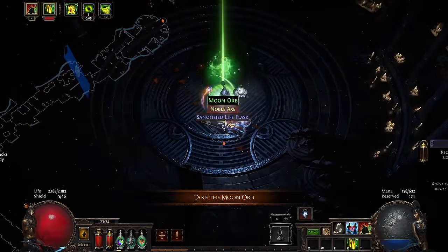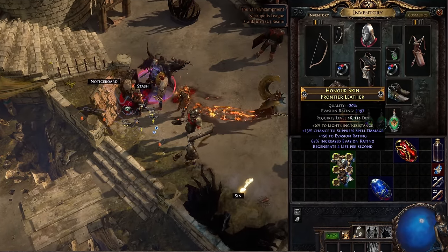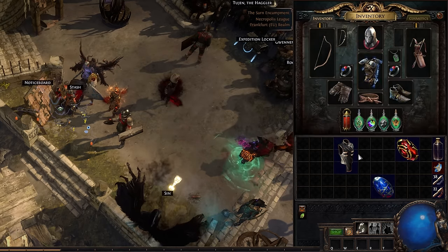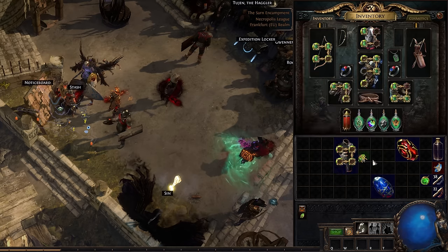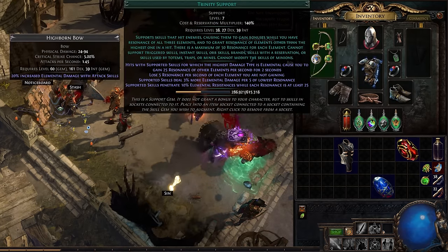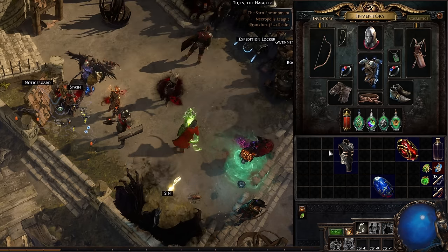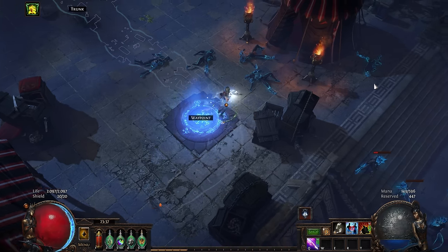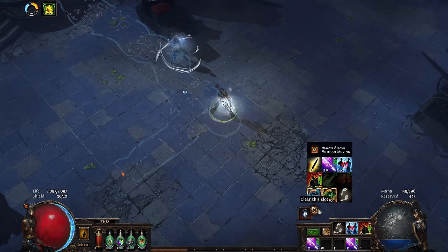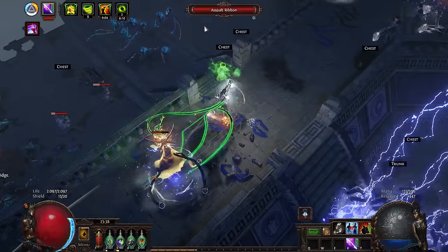Now with both orbs in my inventory, I took some time to gear myself up. I equipped a good evasion chest with some chance to suppress spell damage — if I get lucky and enemy spells get suppressed, I take half damage, which is amazing. On top of that, it was also a four-link. I then equipped Lightning Arrow. The leveling guide said to equip this skill at level 69 — that is roughly when you finish the story. Lightning Arrow is based AF, and with a proper bow it was very good. It also shot to the edge of the screen, which made clearing feel better.